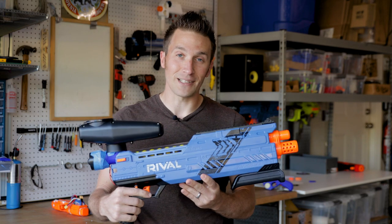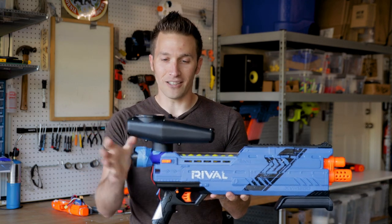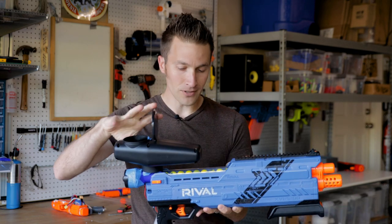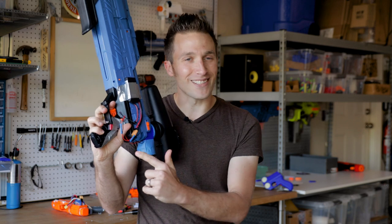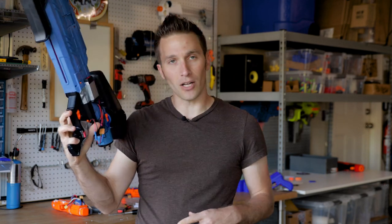This is super crude. It's definitely a work in progress. Essentially I've got a blower back here, a Tippmann hopper that's been adapted inside to properly fit the HIR rounds, and a tube along with a 3D printed part in the front. Right now I've literally got this just taped to the side, which is obviously a little goofy, but that just powers up the blower.